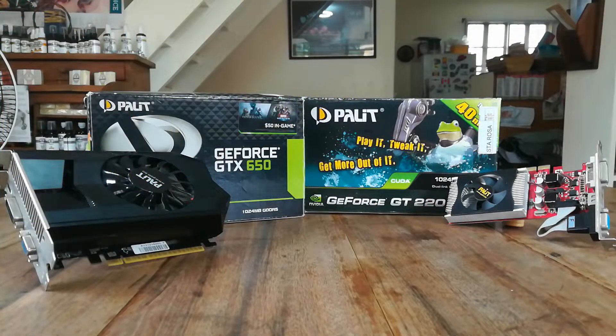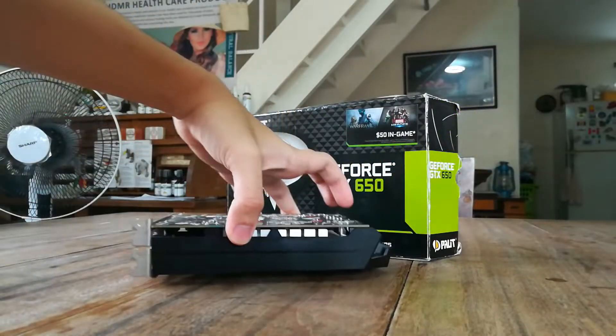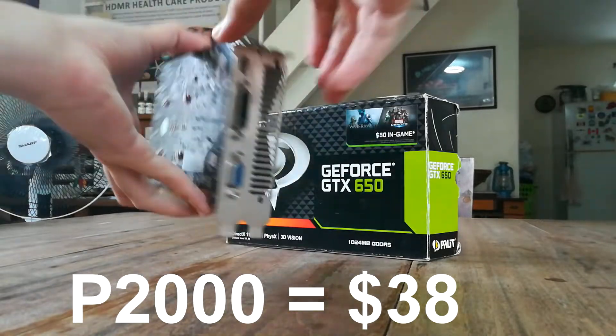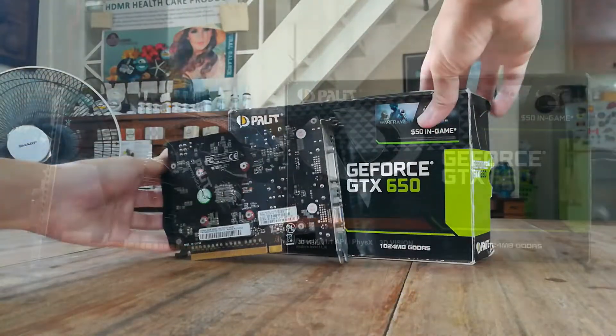What I did was go to OLX, which is a buy-and-sell website for new and used stuff, to search for a budget GPU. I found the GTX 650 priced at around 2,000 pesos, or around 38 US dollars, which is not a bad deal from where I'm from — the Philippines.